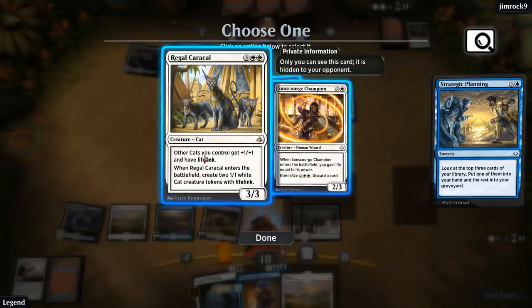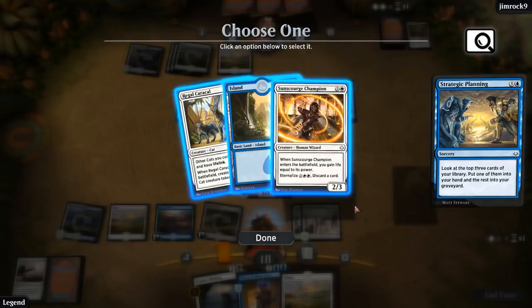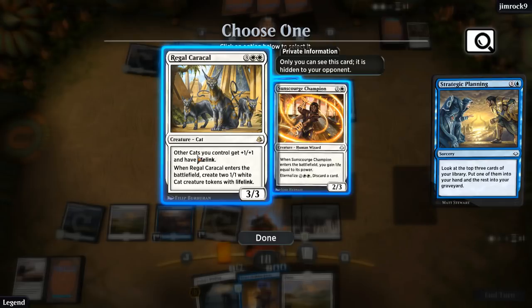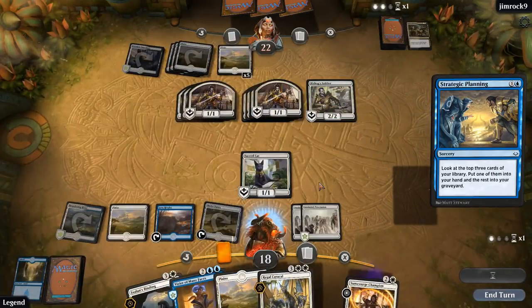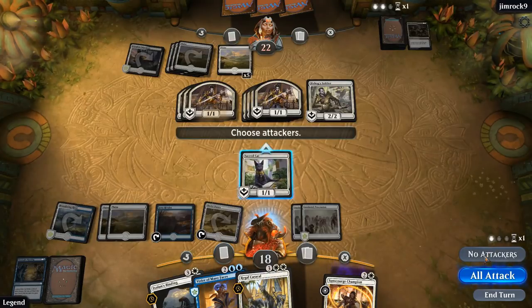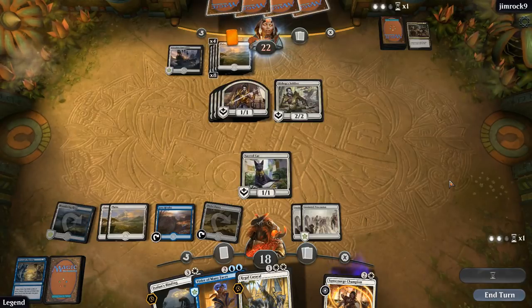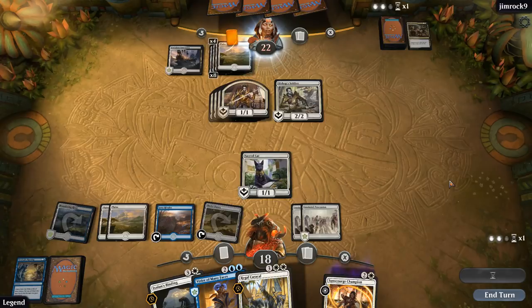Sunscorched Champion from the planning. We could take the Sunscorched Champion since we can just play that here, which would be fine. But I kinda want to take the Caracal since we can play that next turn with double Procession, which will stabilize us. If the opponent doesn't kill us next turn, we get to play Caracal, then copy it with Vizier, and we should be able to take over. But they could do a lot of damage here, which is what we're worried about.